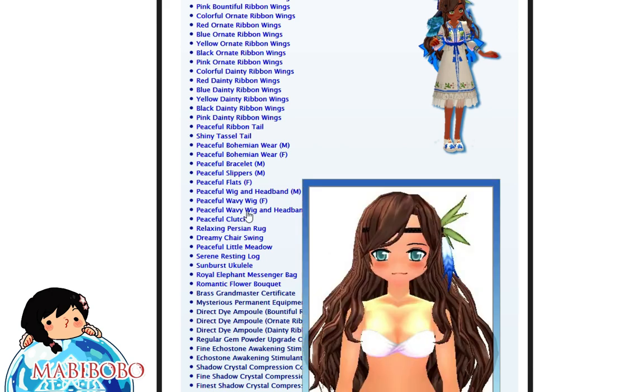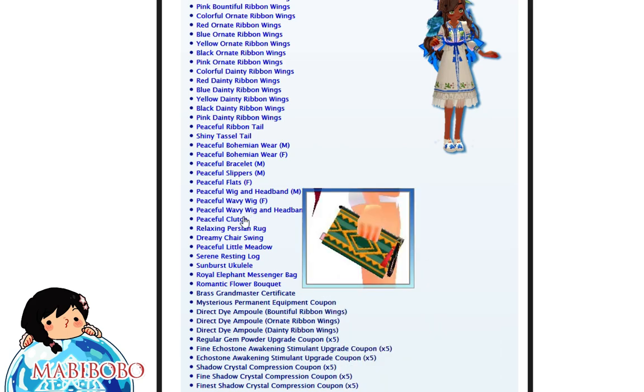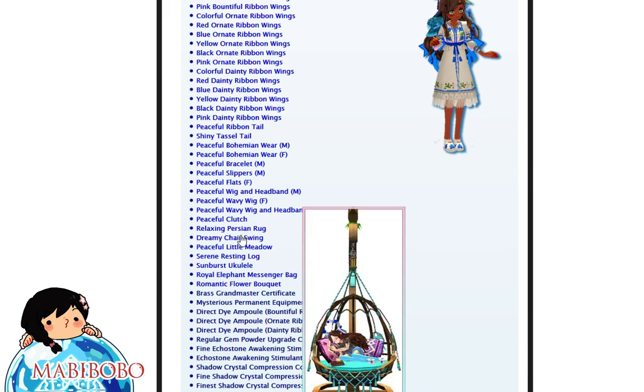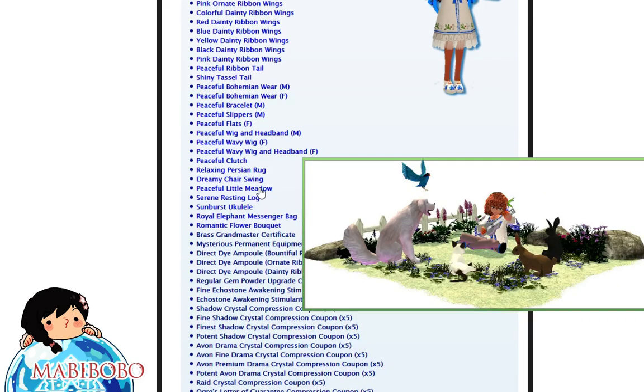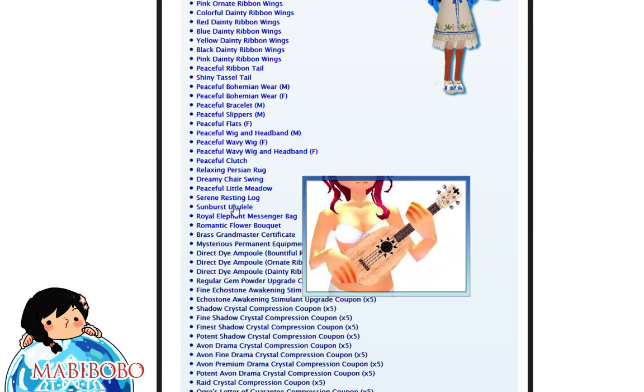What is this — a clutch? I didn't show the female ones, sorry guys. There you go. Persian rug — I'm gonna assume that this is a chair, just for fun. Another chair, swimming chair, peaceful little meadow. This one I really like; I saw this one earlier today and was like 'must have.' Resting log.